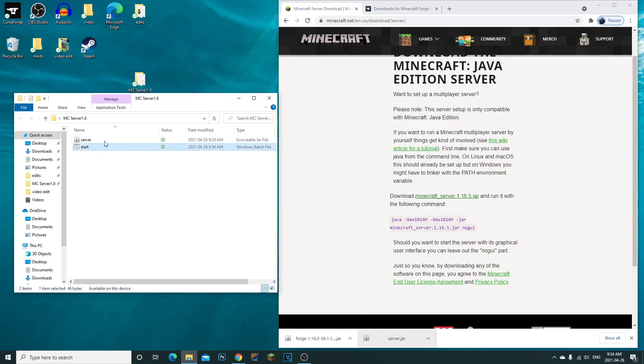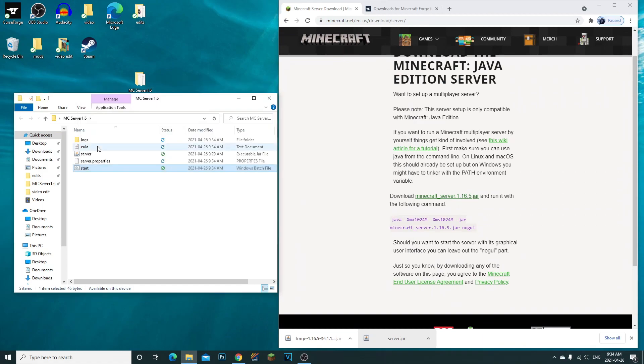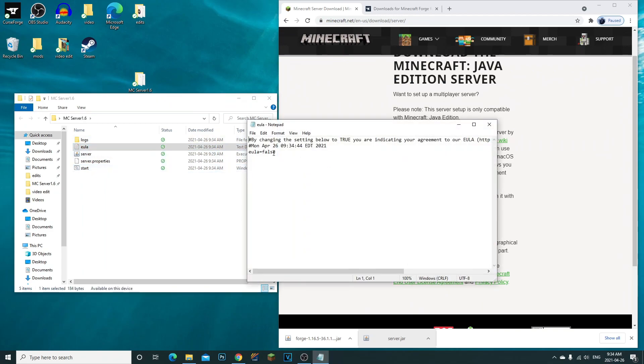This bat file — all you have to do is double-click it. It will launch up the server, create your spawn, and everything like that. You can see mine's already done. It'll automatically shut down because you have to accept the EULA.